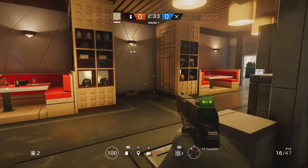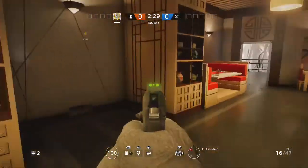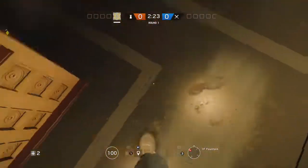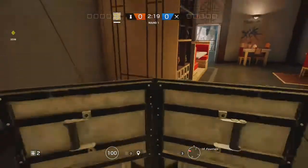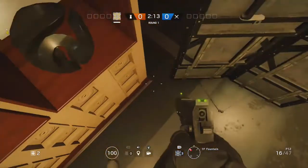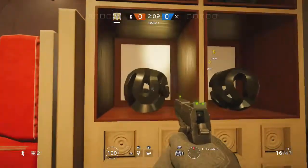What you want to do is come over to the fountain room on Tower, and then come over to one of these bookshelves. So you need to be Jäger, or someone needs to have a deployable. You need Jäger for this. What you want to do is have a deployable shield and place it at the corner.